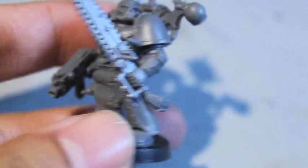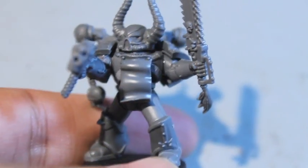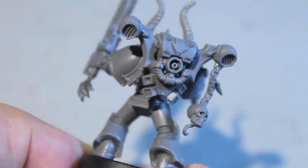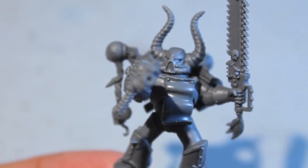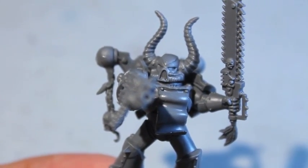A little parchment to write the word of Lorgar. The last guy has parchment on his chest. I'm going to prime these guys up, hopefully get through some base coats tonight and tomorrow, and be done by Friday to turn them in for my local hobby shop's Armies on Parade competition. Thanks for watching everybody — see you in the next one.